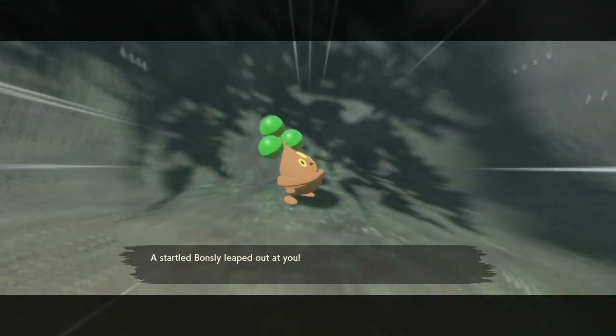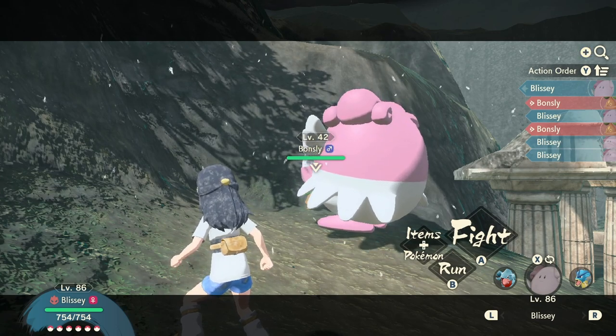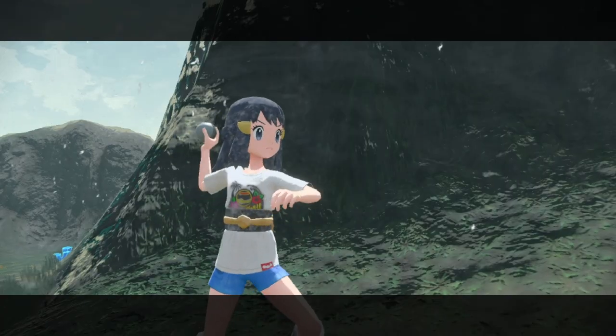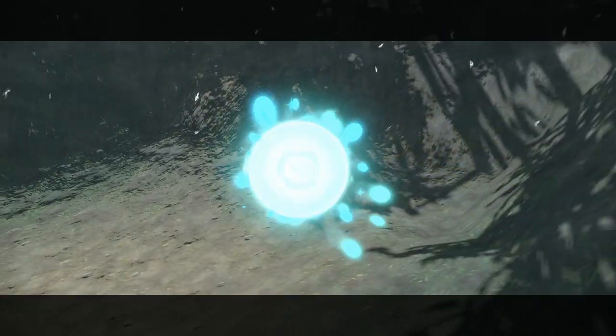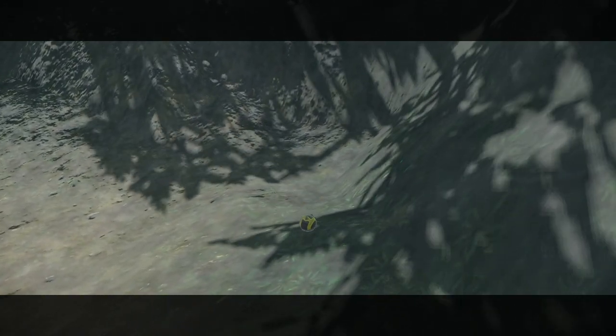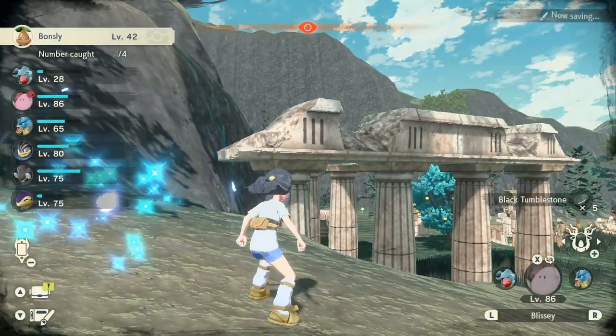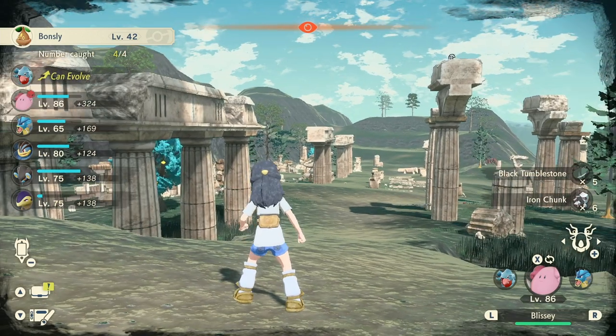I think it is — yep, there's a Bonsly! As you can see, you can catch Bonsly's that come popping out of rocks in this area. I just threw an Ultra Ball at it when it had full HP and caught it first try. I was kind of lucky, but whatever — there's Bonsly.